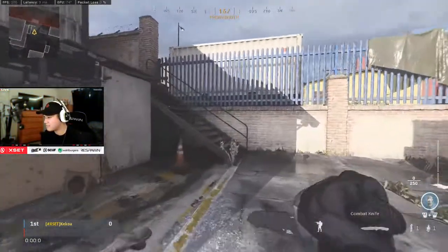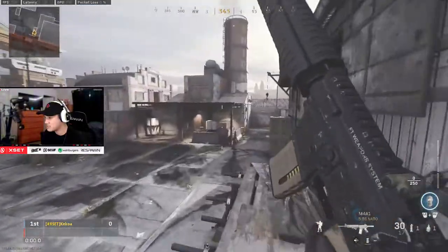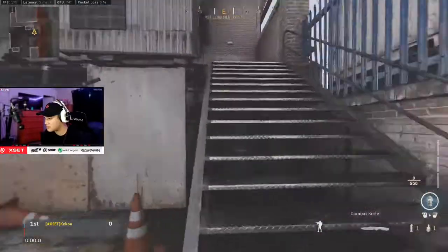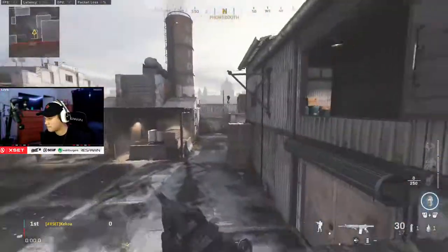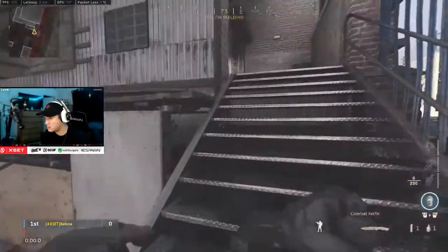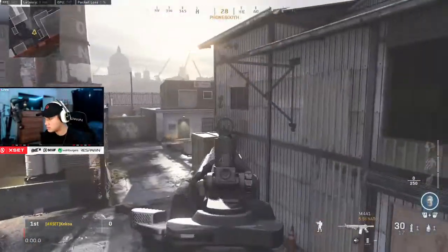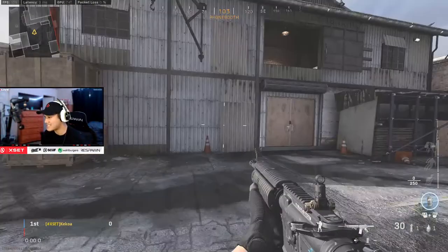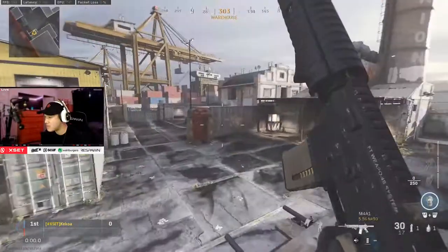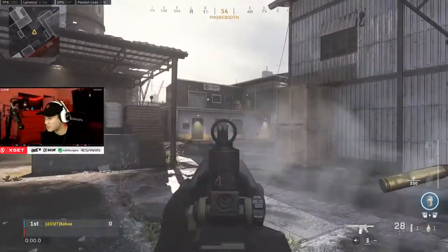There you go - little bunny hop action. There's the super bunny hop right there. You may not get it all the time, you've got to land it perfectly and time it perfectly, but it really breaks the opponent's camera angles when you do that.